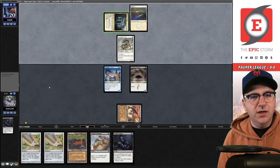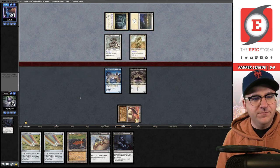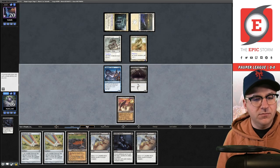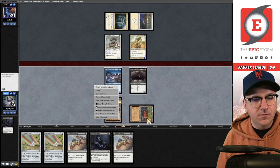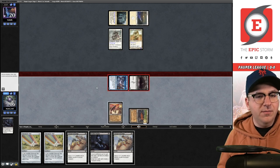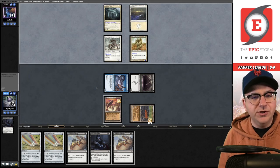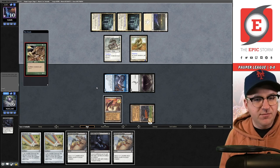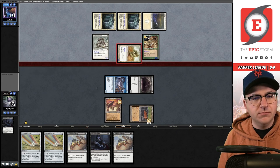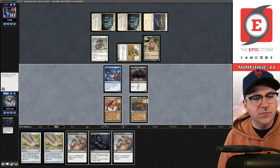They have a tap land — who needs initiative creatures when you have 5/5s? Draw — another Unexpected Fangs. Let's swing out — I imagine they take ten here. Next turn we can play double Unexpected Fangs on our creatures. They get a Muscle Sliver — they swing in and we won't block. Draw — another bog. Let's attack.